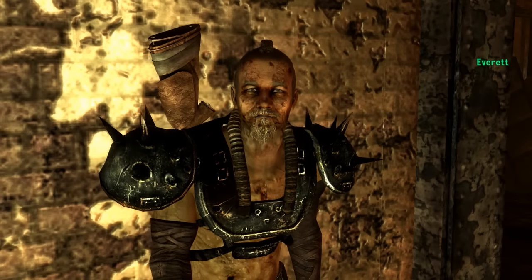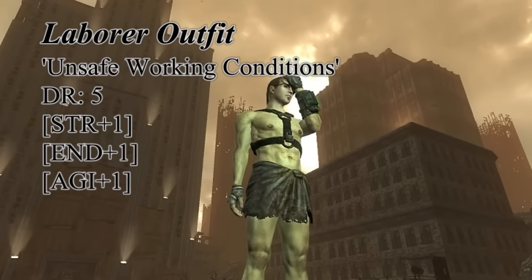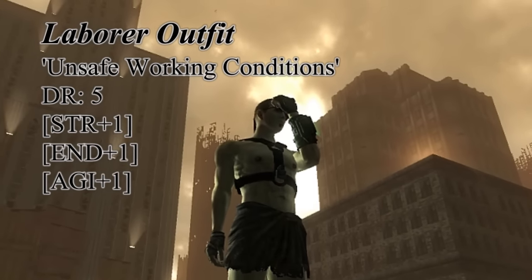Once you begin collecting steel ingots, turning in the first ten will give you the Laborer Outfit. It's a unique version of the slave outfit you start out with, and raises your agility, strength, and endurance by one, increasing your survivability by just a little bit.